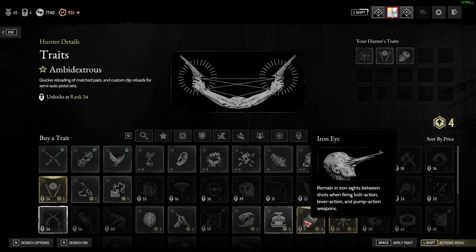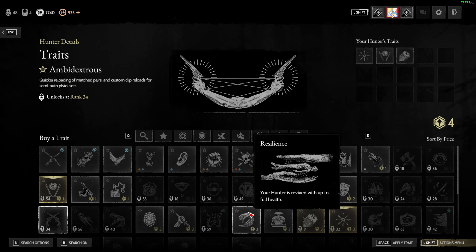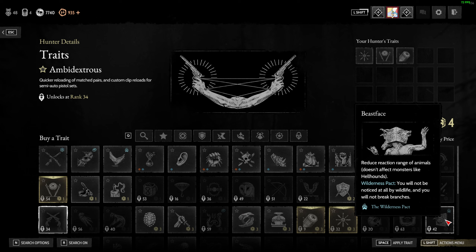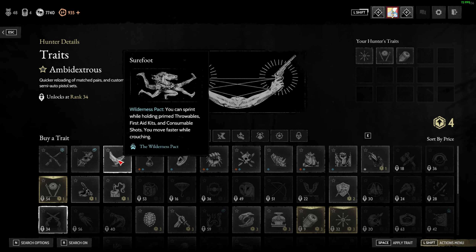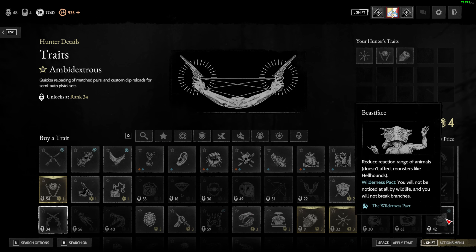Resilience, Bolt Thrower, Ghoul — nothing new. Beast Face reduces detection range from animals but doesn't affect monsters like hellhounds. Wilderness Pack means wildlife won't notice you at all. With Beast Face and Surefoot and Wilderness Pack, you can literally walk on top of birds and they won't trigger.